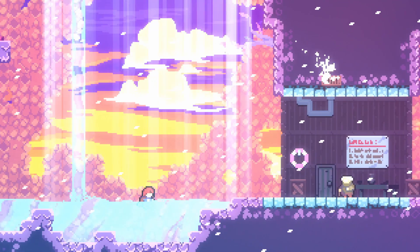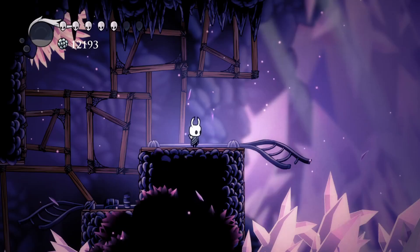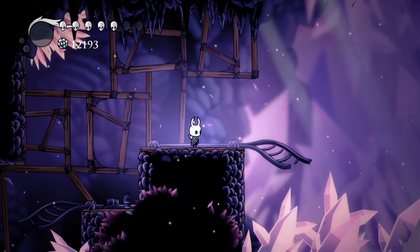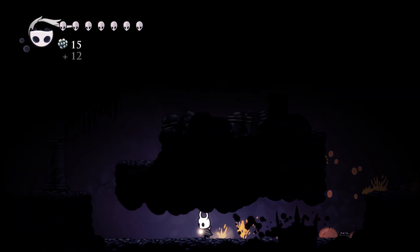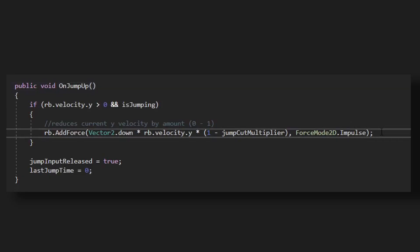Another way to make your jump feel nicer is to let the player perform a jump cut. This allows them to control their jump height by holding the jump button longer and adds even more depth to the movement. You see this in nearly every platformer, from Super Mario Bros to Hollow Knight. It's super easy to implement and feels great to use. To add this, we check if the player has released the jump button, and then if true, reduce their current velocity by a multiplier — usually a half is a good starting value.